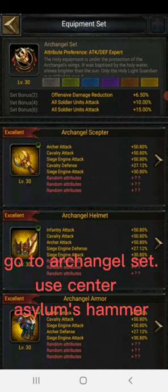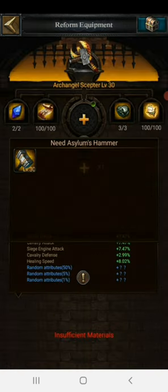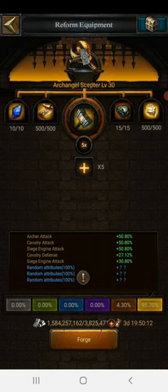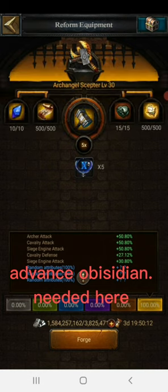Go to Archangel set, use Center, Asylum's Hammer. Advance a Byzidian needed here.